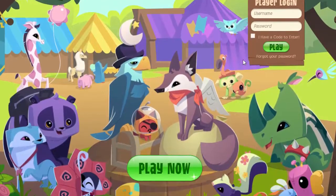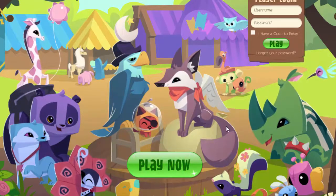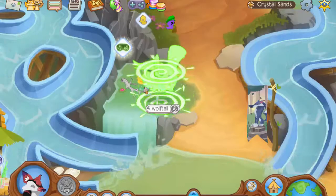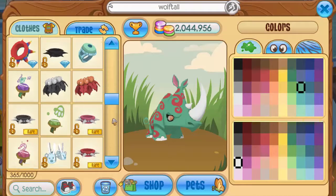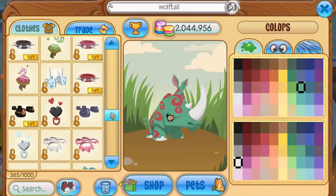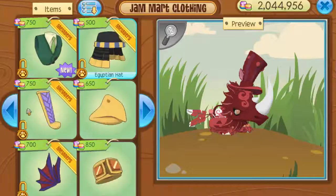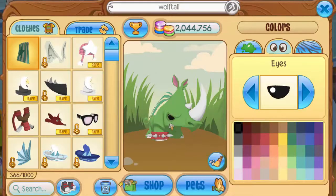The first animal I'll do is this rhino, and I already bought a rhino to save time. Here's my majestic rhino. It also had a rare red short wristband, but I don't have that — what I do have is a very long red wristband. It also has a green star cape.